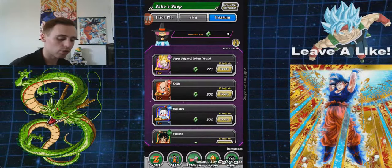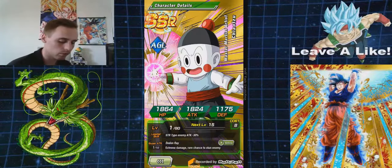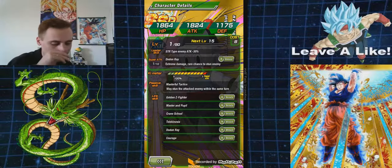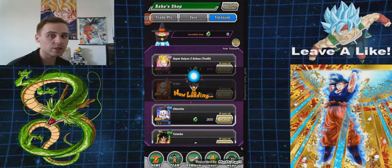There's an SSR Chiaotzu. If you Dokkan Awaken this guy you're going to have an Ultra Rare Chiaotzu. Leader skill: Strength type enemies attack minus 30% — not bad at all. Super attack is Dodon Ray, causes extreme damage, rare chance to stun enemies. Passive is Masterful Tactics — may stun the attacker on the same turn. So it's really actually not all that bad.